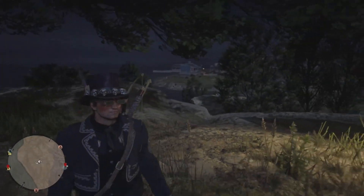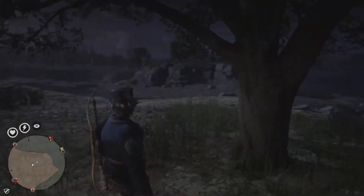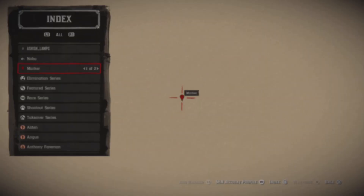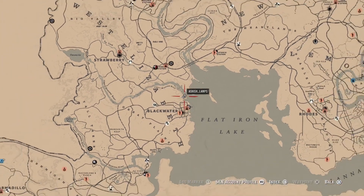If you're new to the game, treasure maps lead you to treasure chests that give you gold bars, money, and other good stuff. First of all, you want to get down to this location.